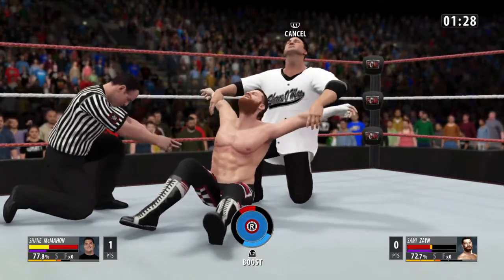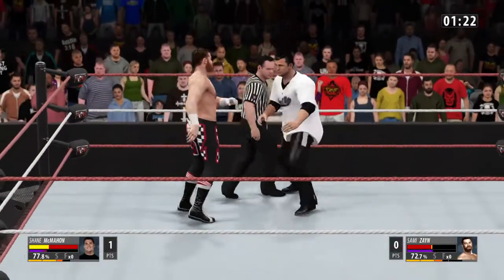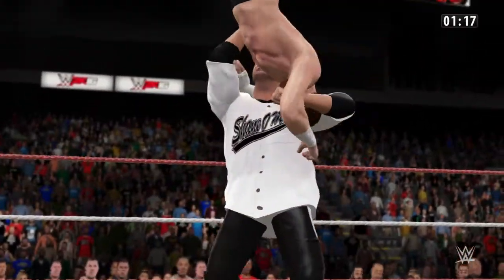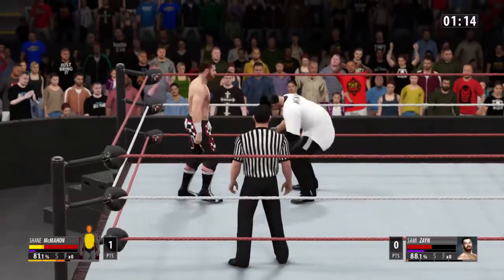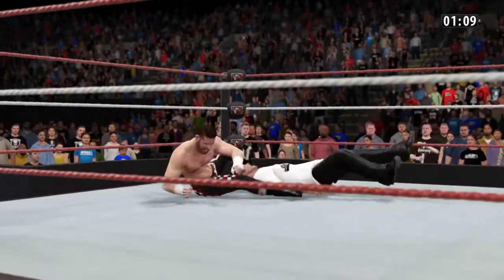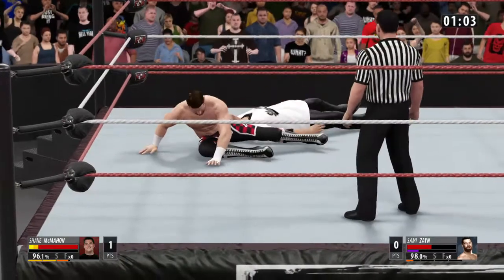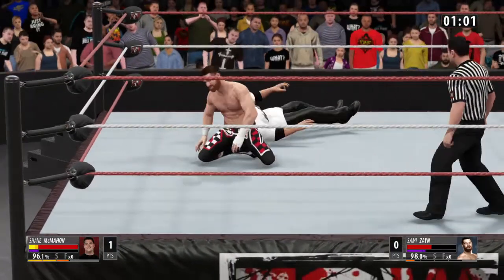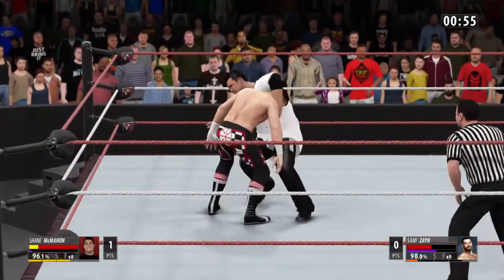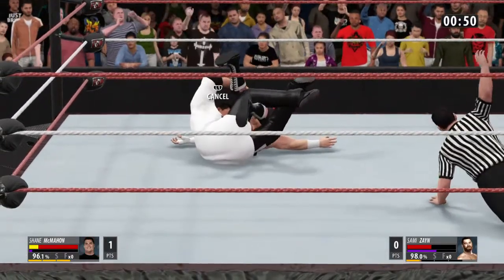I've gotta get that circle into the blue bar and fill it with my color red. I don't really like it too much because it's a pain in the neck. But I like how you can reverse mid-move. Like, let's say Cena's going for an AA — midway through, when he lifts you up on his shoulder, you can easily get out of it.